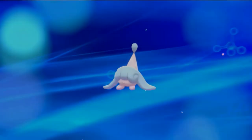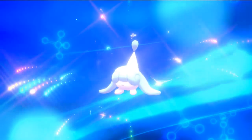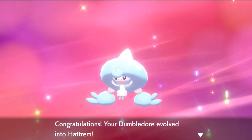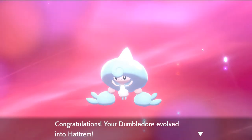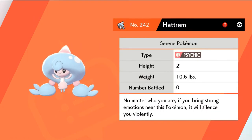And just like that another Pokemon evolves in this episode — Dumbledore! It's been a while — here it is guys, the next evolution of Dumbledore. Say hello to Hattrem! Still a Psychic type Pokemon but a very very good Psychic type Pokemon right here. Hattrem — the Serene Pokemon. 'No matter who you are, if you bring strong emotions near this Pokemon it will silence you violently.' So if you're being emotional, or even if you're bipolar — stay away from this guy!